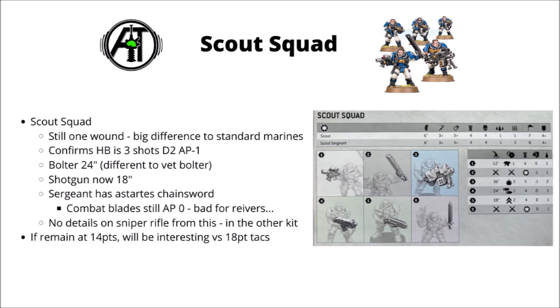The Scouts' bolt guns only have 24-inch range. We saw a previous datasheet for Space Marine veterans that had a 30-inch bolter on it — maybe that represents some sort of special issue bolt gun that only veterans get. The standard one still seems to be 24 inches. One change I really quite like for the Scouts is that their shotgun has gone up in range and is now an Assault 18-inch weapon. This will be putting out more firepower on the move than bolters at mid-range targets, and if it keeps the rule of gaining extra strength up close to the enemy, shotgun Scouts might well be the way to go over bolters for some armies now.